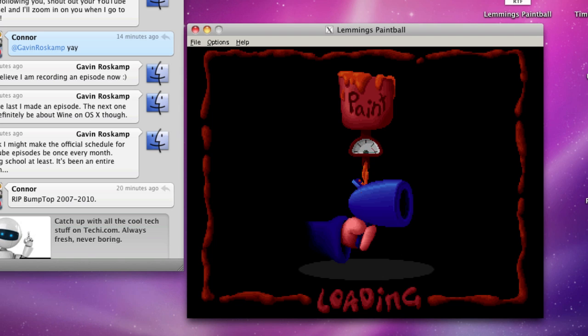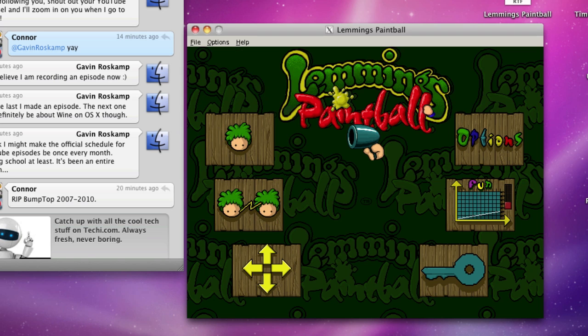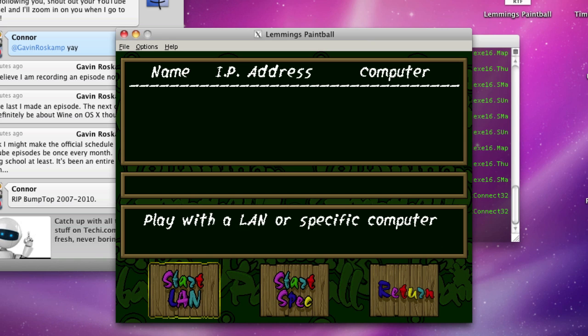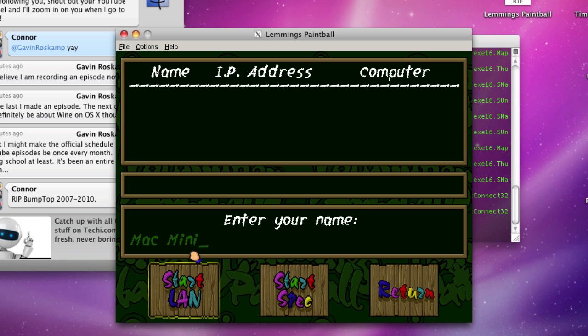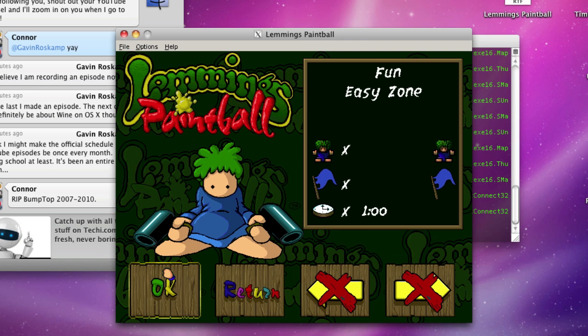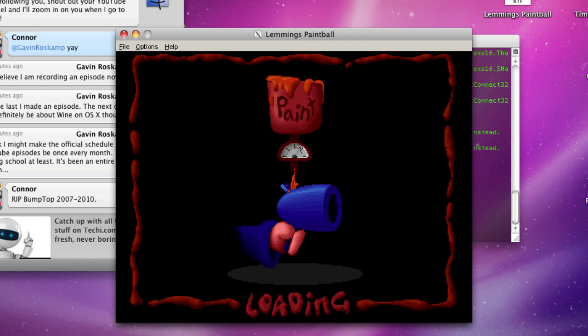Here we are, just like we would have on a PC. Since newer versions of Windows have come out, the full-screen option doesn't work with this, which is a bummer. Local area networking doesn't seem to be working either — 'network facilities not available' — I'm not sure if that's just for this game or for all programs.